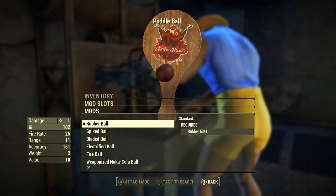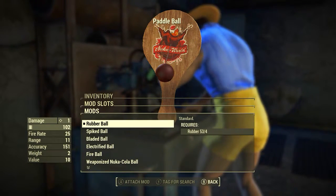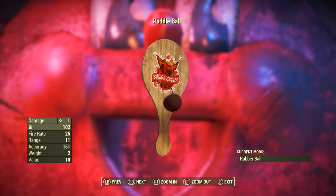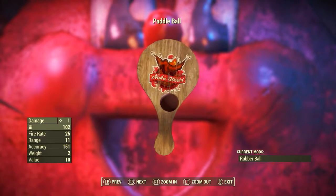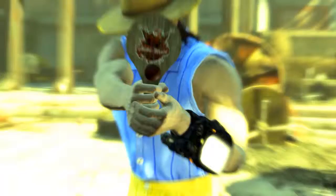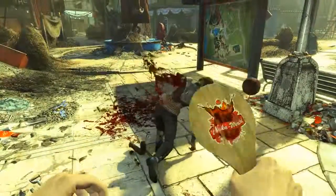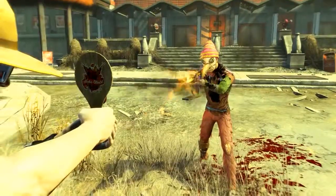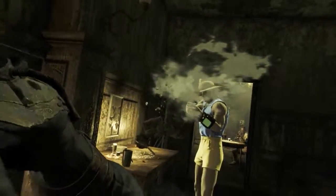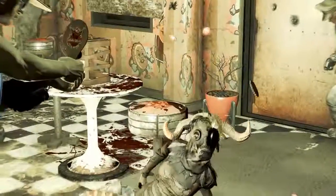First in line of the eight modifications is the Rubber Ball modification - this is the standard mod it comes with. The description is simply 'standard.' It has a base ballistic damage of 1, uses Paddle Ball string as ammunition, a fire rate of 25, a range of 11, an accuracy of 151, a weight of 2, and a value of 10. The standard Paddle Ball is probably the worst weapon in Fallout 4. Its damage is not increased by any perks whatsoever, so you will never get it above 1. If your enemy has any damage resistances, they're taking less than 1 damage per hit, and each hit uses a Paddle Ball string.